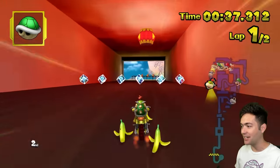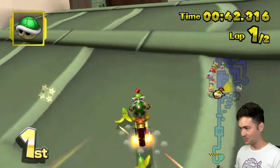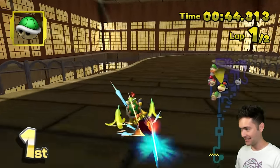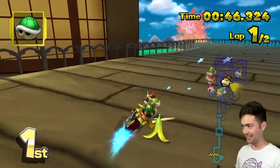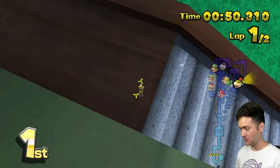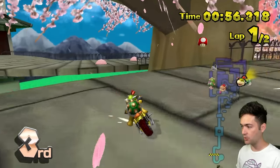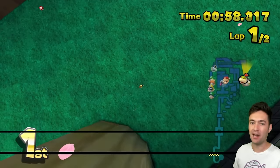You guys think Heart of China or Ninja Hideaway are crazy? This is really testing me right now. It's like a labyrinth trying to figure out where to go. We see some cherry blossom trees. We're on the right path until we just fell out by pixels. Almost landed. Oh, this is probably a shortcut — that's definitely a shortcut.